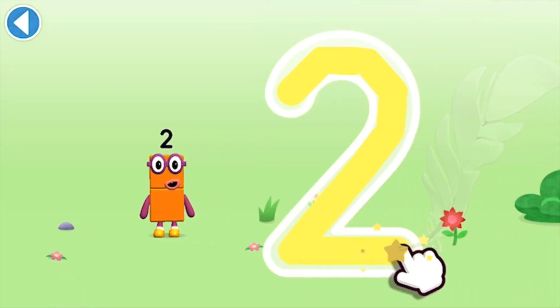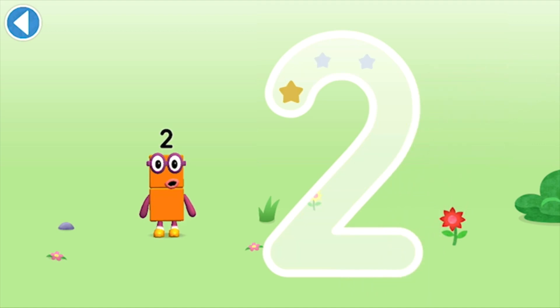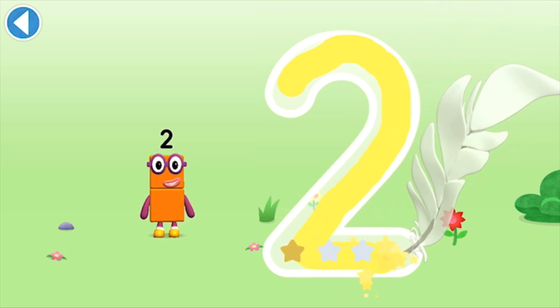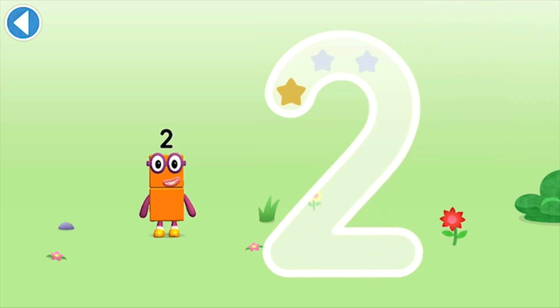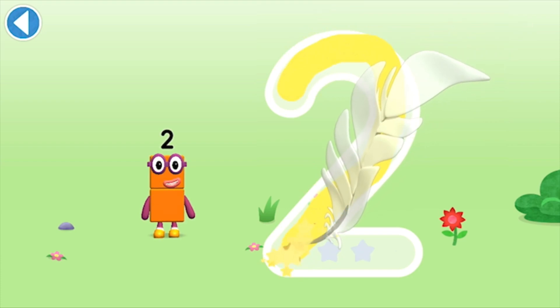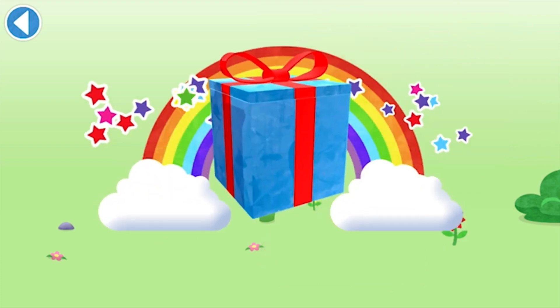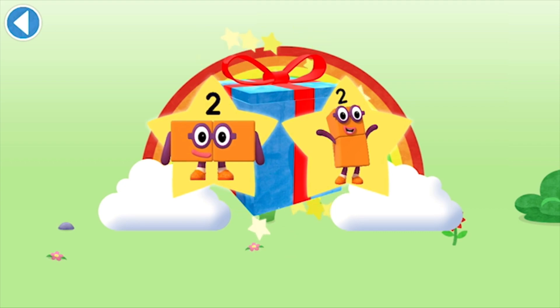One curve down is what you do, then straight across to make a two! Try to keep your finger on the screen. Well done! You've unlocked a sticker!